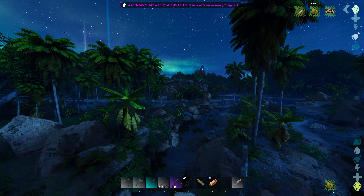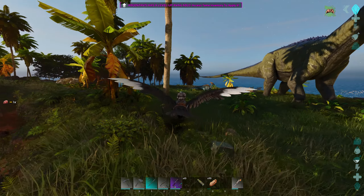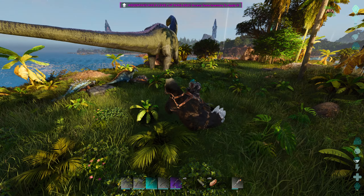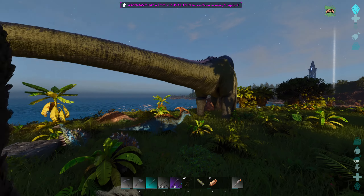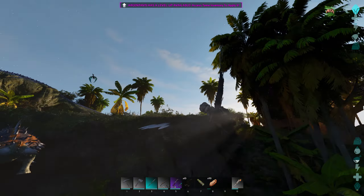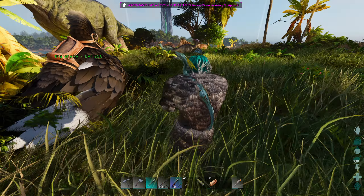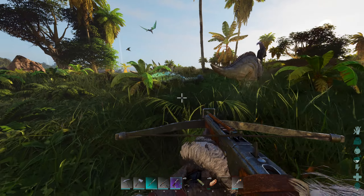I came back to this place to look for fur and there's a level 162 anky here, and another type of anky. I'm gonna take this one and put it down here so it doesn't attack me, because I'm gonna get this one too. We're gonna knock this guy out and at least start taming it up while we go look for doeds.